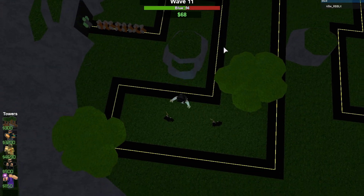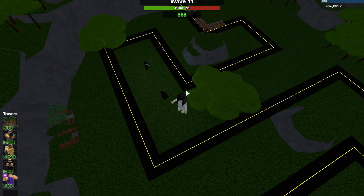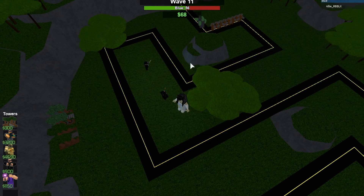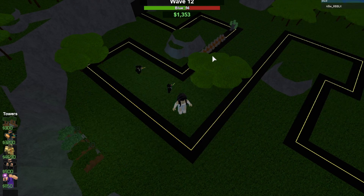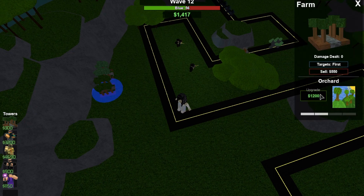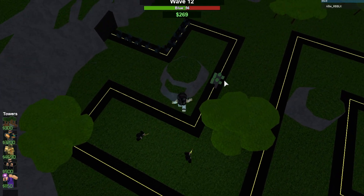Something really cool that I was surprised about when I first used the Huntsman is that it actually gives you money starting on the 3rd upgrade. Once it starts doing damage, every 50 seconds it's doing damage for, you get $250. It's called the bounty. So it's just like another way to make money — you don't just have your farms, you also have these guys helping you out as well.